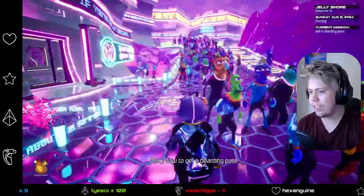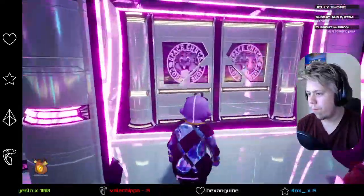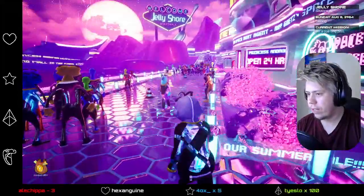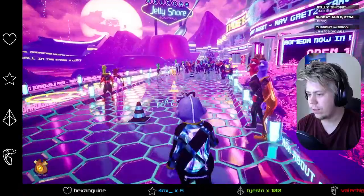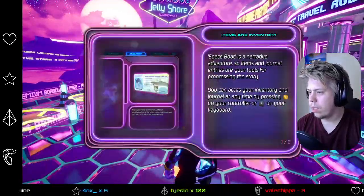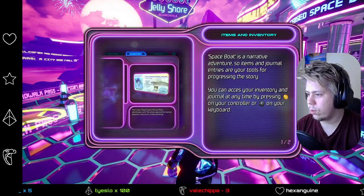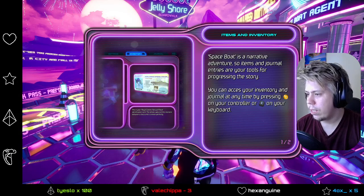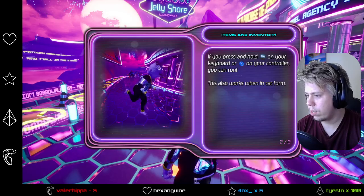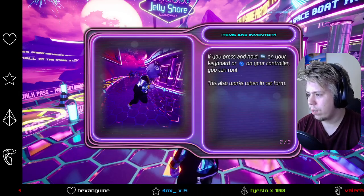We're in like a Muppet suit. Now to get a boarding pass. Let's go find the tutorial markers first. Can we run? Yeah, we can run, actually. Spacebrook is a narrative adventure, so items and journal entries are your tools to progress in the story. You can access your inventory and journal at any time by pressing Y on your controller. If you press and hold X, you can run. Okay, cool.